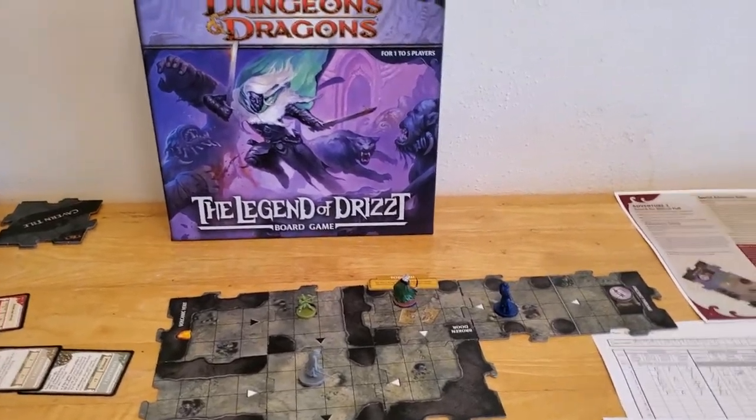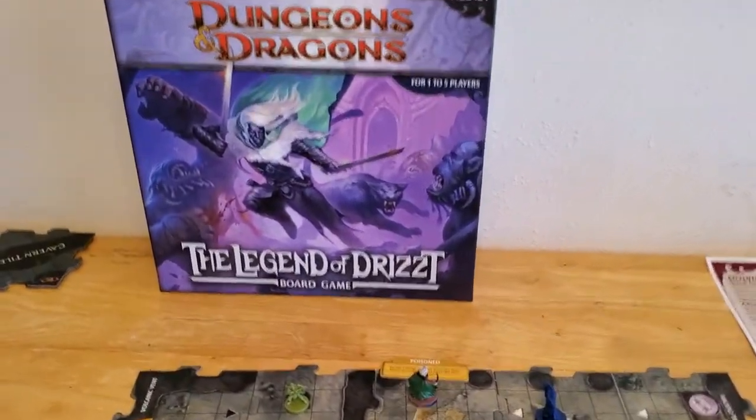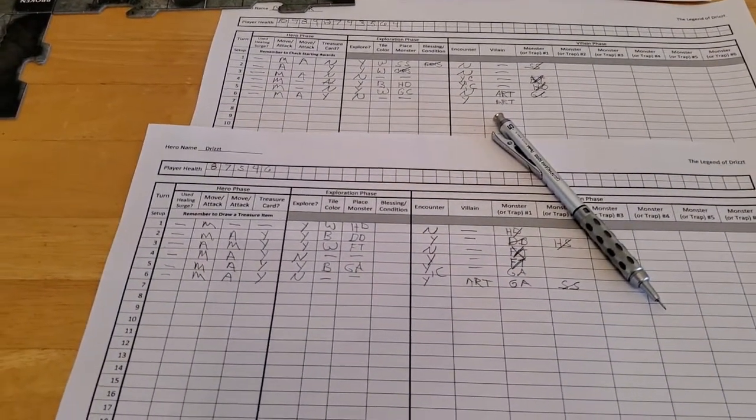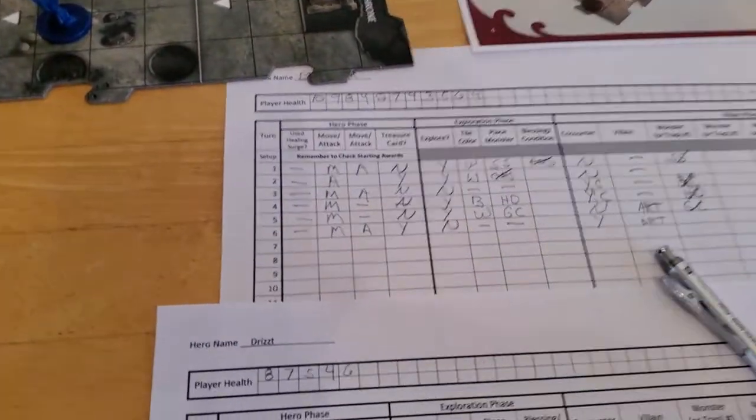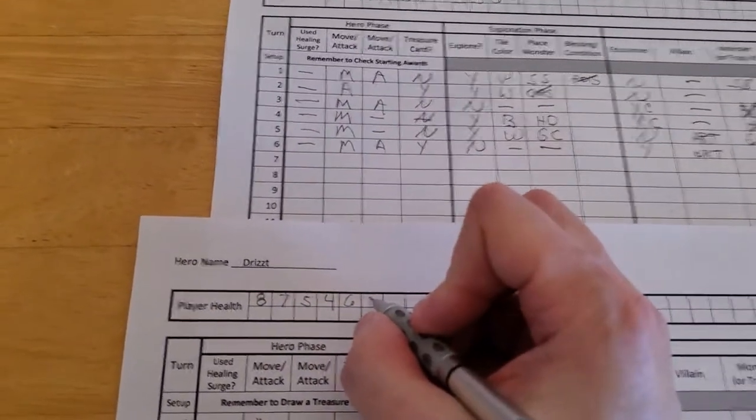We're ready to start turn number seven of the Legend of Drizzt board game, adventure number two. It's going to be a Drizzt turn. Drizzt is poisoned, so the first thing that happens is Drizzt takes a point of damage. Nothing we can do about it.